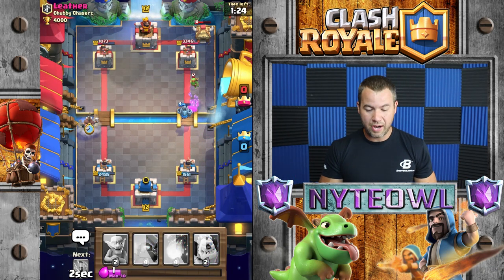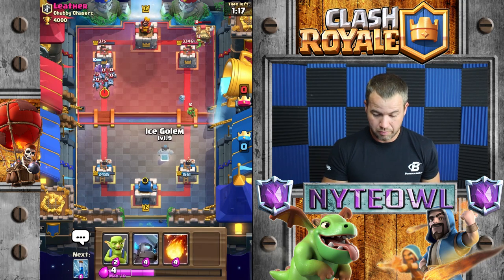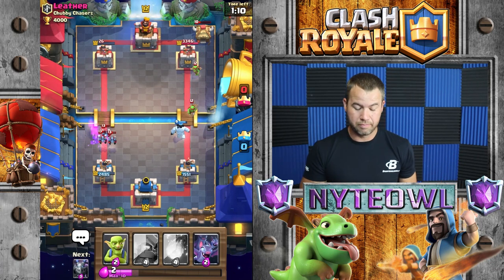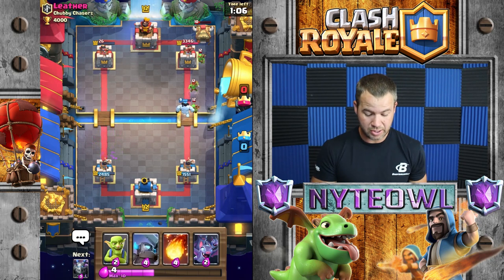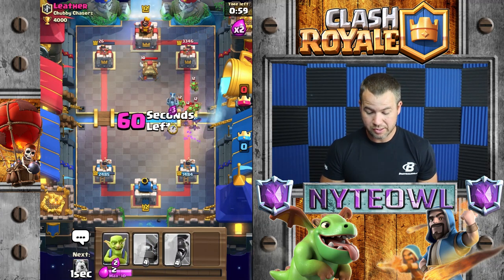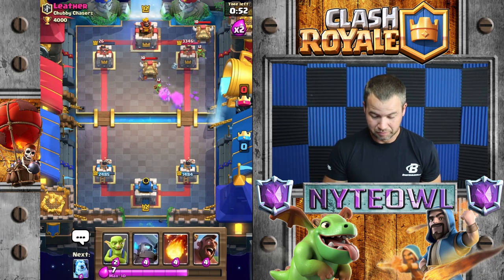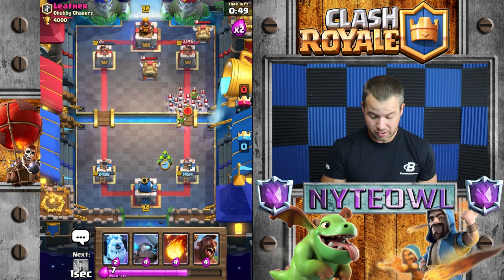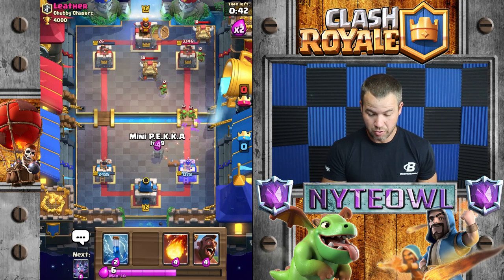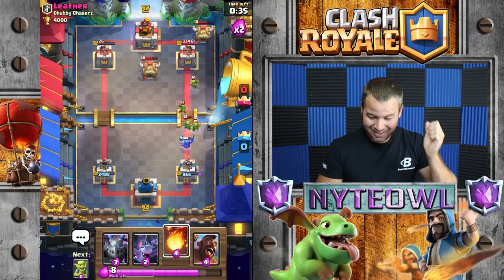He got the arrows that time — good job. I should have waited until I had a Fireball, my bad. Minion Horde's gonna take that Hog out eventually, but not before we get quite a bit of damage on the tower. I don't need to Zap anymore really. Don't really care about Skeleton Army, don't really care about the Goblin Barrel — I'll just take it out. Let's go Bats to take out those little goblins, come on Mega Minion, do your thing and get this damage down.